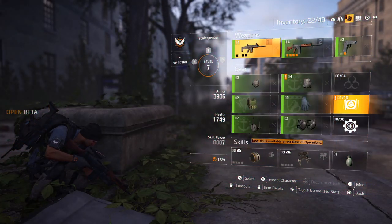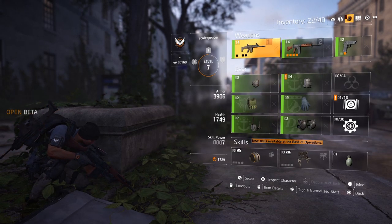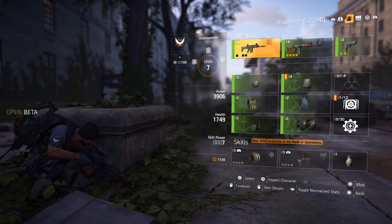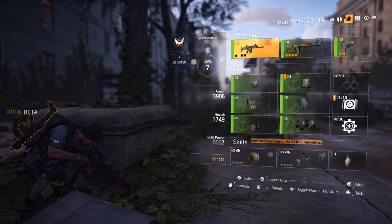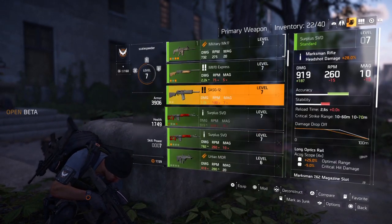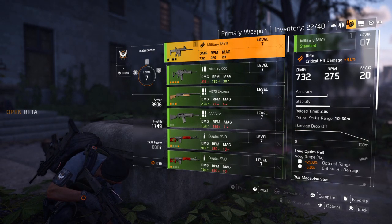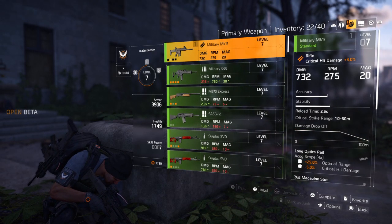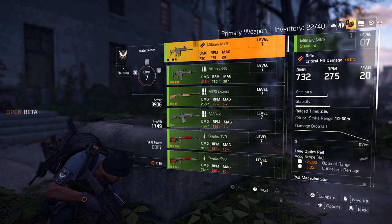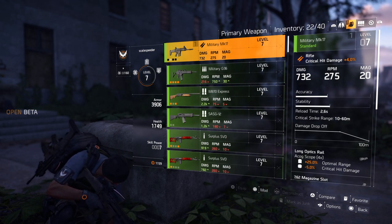Your character can carry two weapons to start off with, and then you'll unlock a perk in the White House that enables you to carry three. So you can have an assault rifle and a sniper rifle, or a submachine gun and an assault rifle and a pistol — whatever you want to do. When you click on the weapons you can see them all here. What you're looking to do — say this top weapon here, the Military MK-17 — if you look at the right-hand side, it tells you it's a rifle, it does 732 damage with an RPM of 275 with a 20-round mag. What matters is the number — look at damage and RPM, that's what matters.